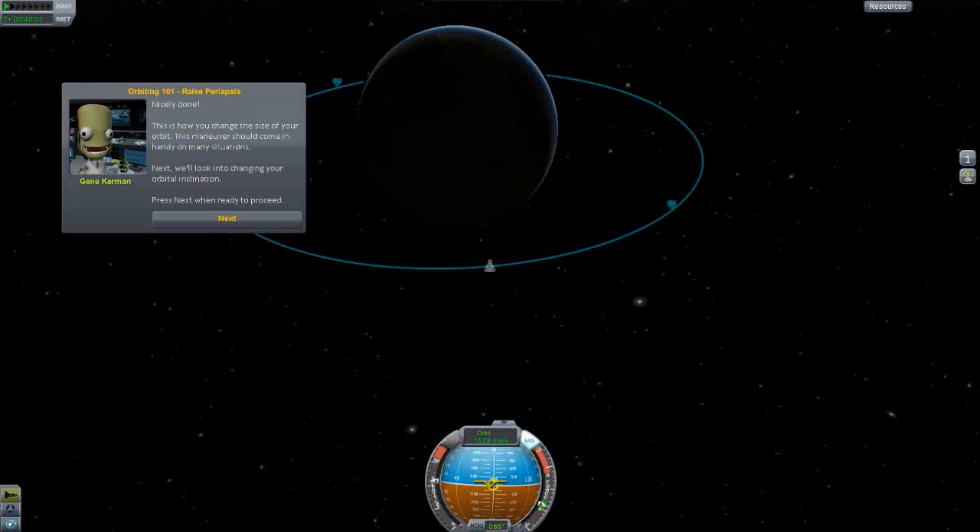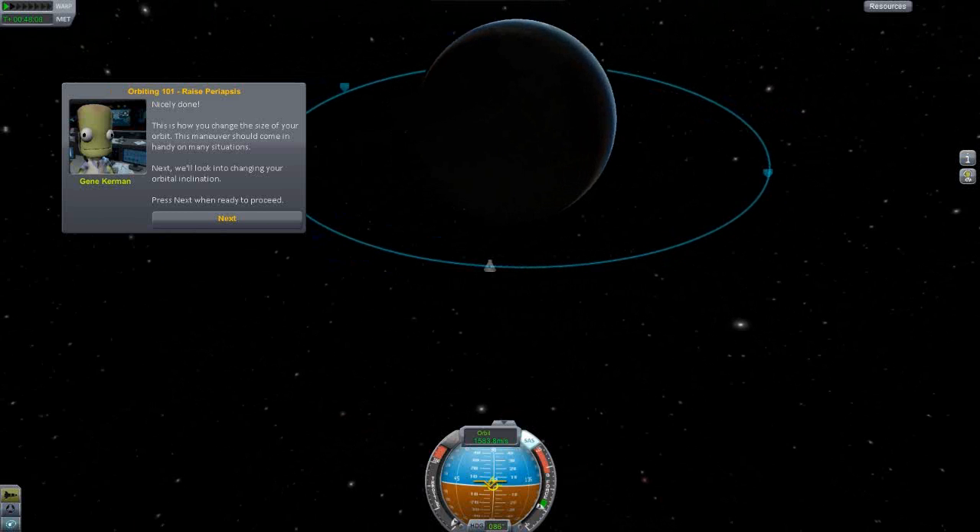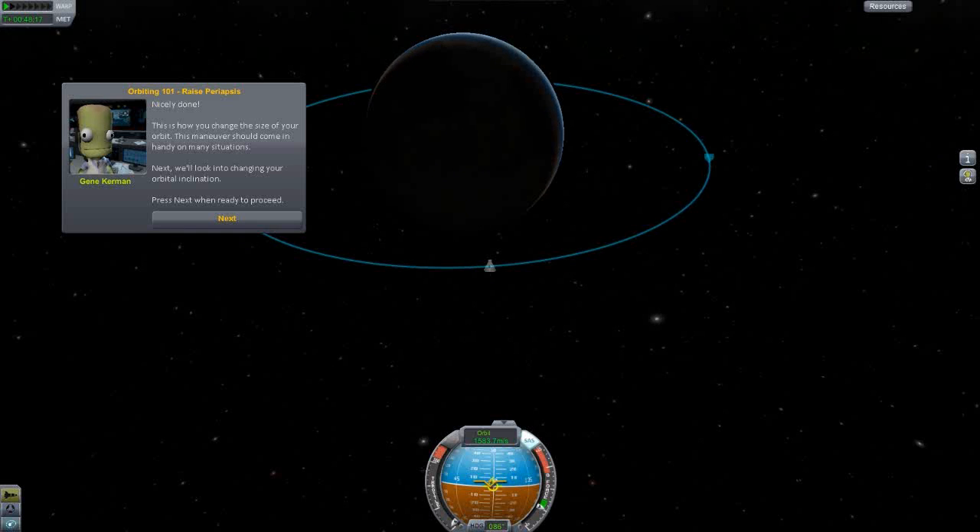Going to slow down the burn a bit - there you go. It's not perfectly circular but it'll do. Well done - this is how you change the size of your orbit. This maneuver should come in handy in many situations. Next we look into changing our orbital inclination.